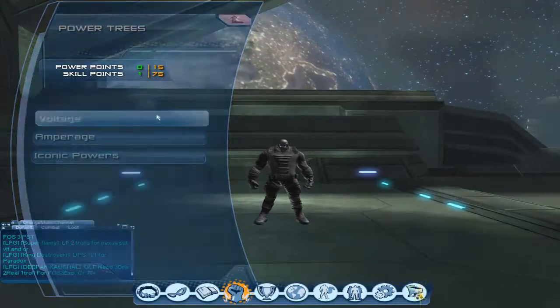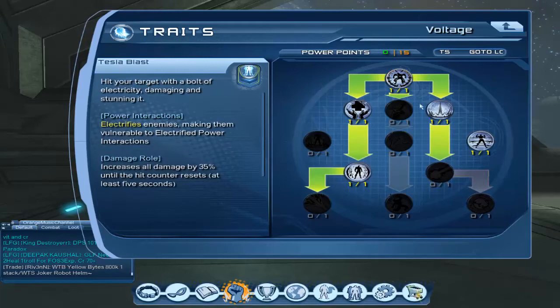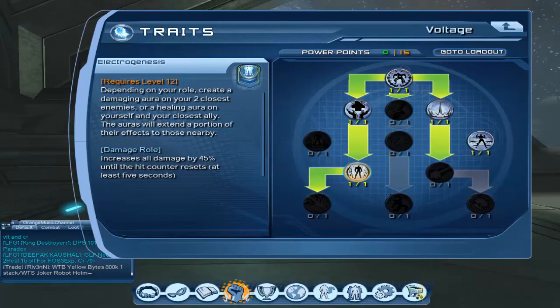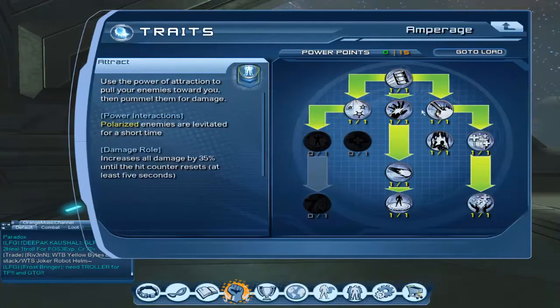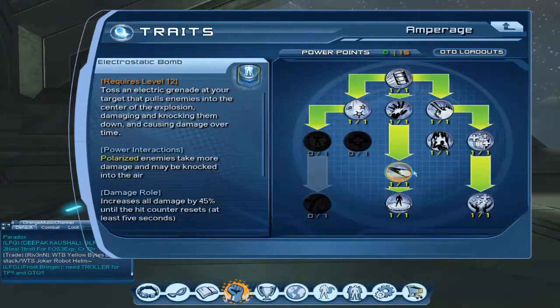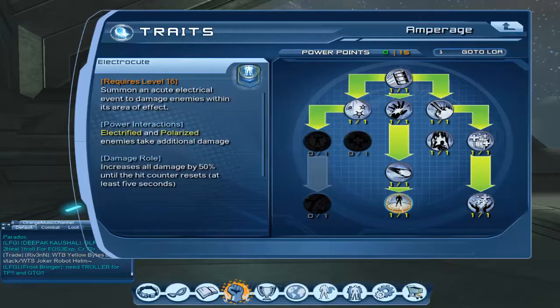So first you'll need the Tesla Blast, which is here, then Electroburst and Electrogenesis. Then from here you'll need Electrostatic Bomb and Electrocute.